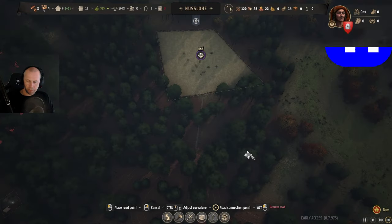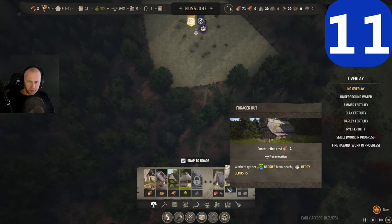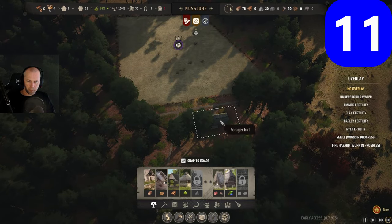For a rich berry deposit, the best way to collect everything is to have six forager huts. Of course, at the start when you don't have many people, you start with one. Usually you only need one person each.